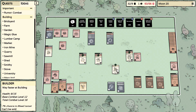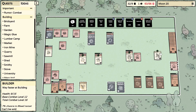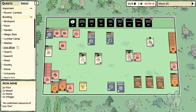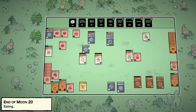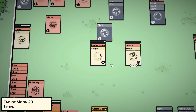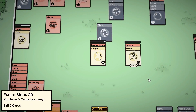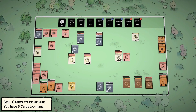Oh wait — did he just make the wrong thing? Oh well, let's keep going. I don't have anything for him to work on right now. We need to get our food situation going — we're eating already. Food's going to start becoming an issue if we don't get our chickens hatched a lot quicker.